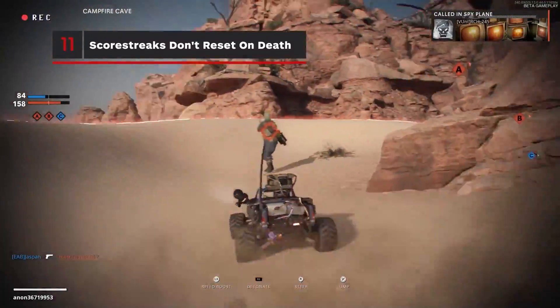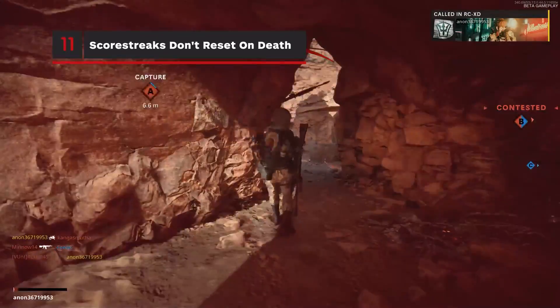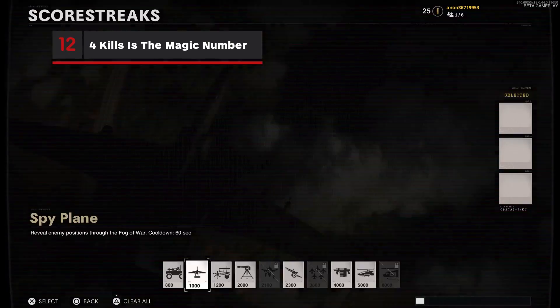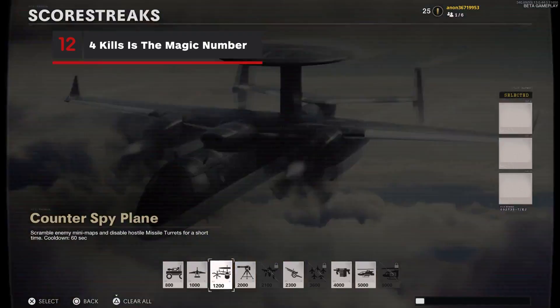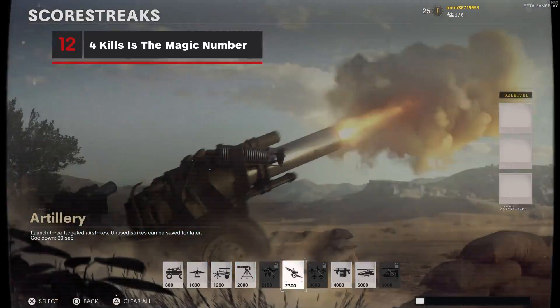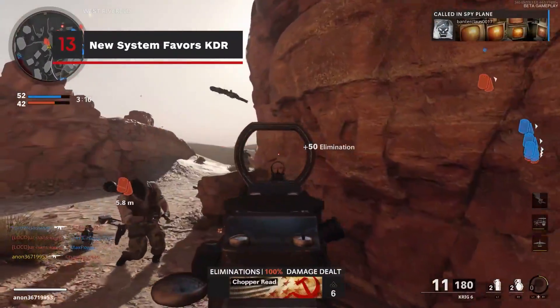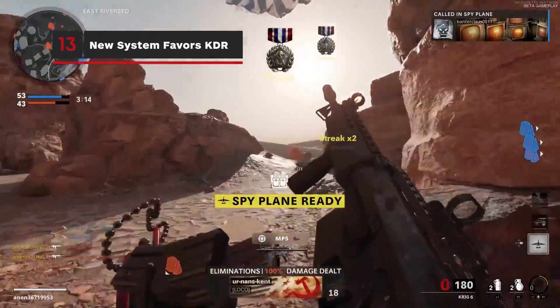Scorestreaks have received an overhaul — they will no longer reset on death, but deaths will reset your multiplier. These multipliers are important as the scorestreaks carry some hefty prices. You won't start earning big points until you've reached at least a four killstreak, and of course a higher KDR will mean faster scorestreaks, so don't go dumping lives into enemy opponents.